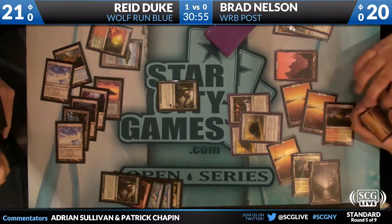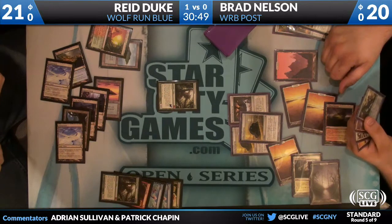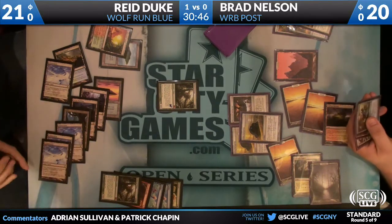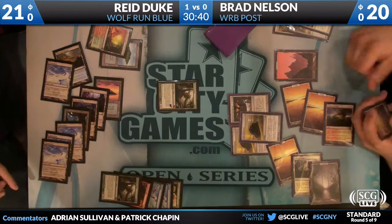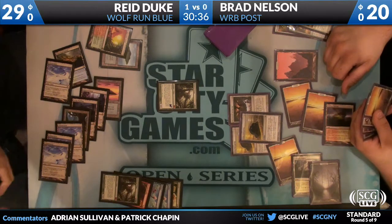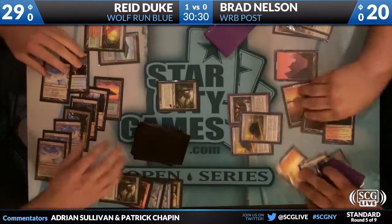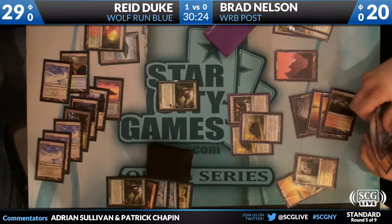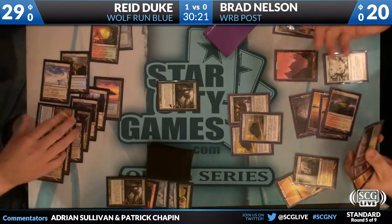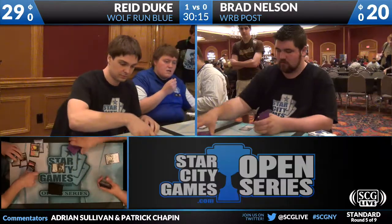Primeval Titan off a Green Sun's Zenith, perhaps — he already got a land out immediately. Original modern powerhouse Glimmer Post versus Ichor Wellspring — I like that it's Pro Tour stamped. Let them know you mean business. And Brad says that's it too. Reed Duke very handily defeats Brad Nelson 2-0 with his Wolf Run Blue deck versus Dega Post.